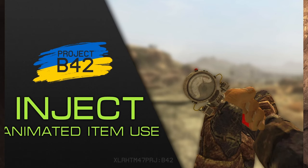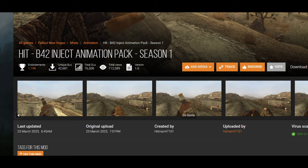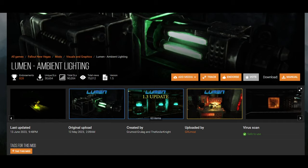This also requires B42 Inject, which is another great mod we're going to be downloading. This animates you using Stimpaks, and with Hits Animations, it animates a ton of other things as well. To finish off this section, we're going to make the game look a bit prettier and energy weapons feel more accurate to how they'd be in real life. First off, we're going to add in Lumen Ambient Lighting, which just makes things glow that look like they should glow.